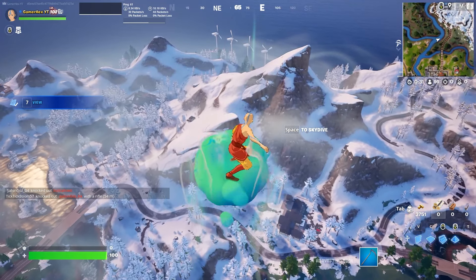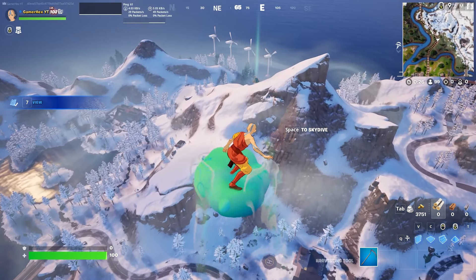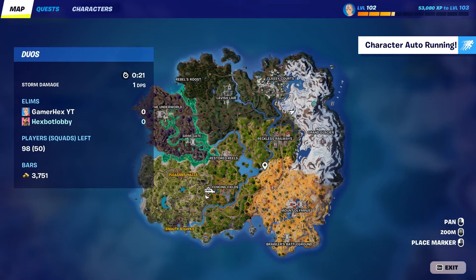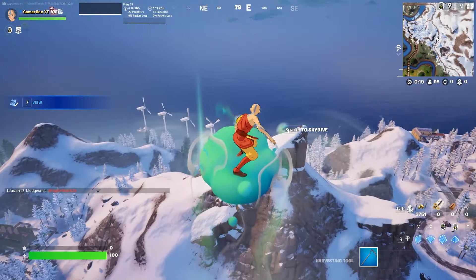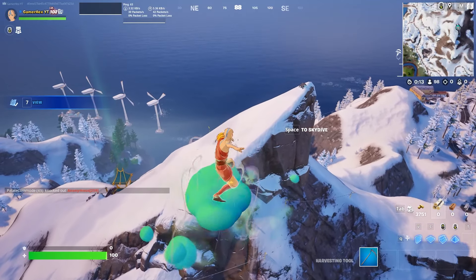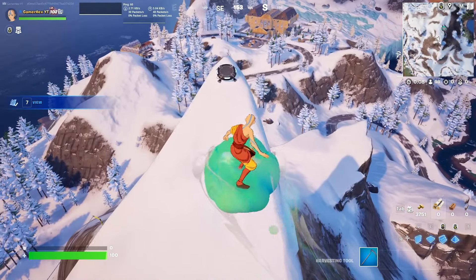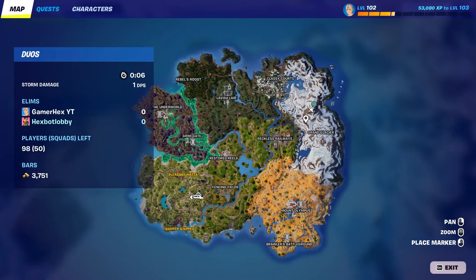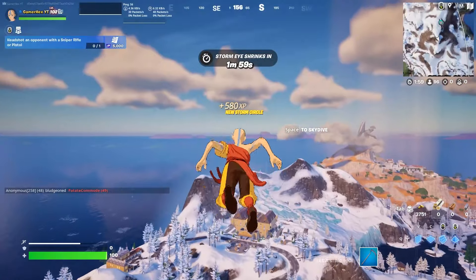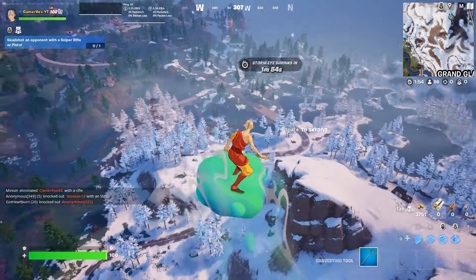Welcome back to part 9 events. Today we explain the air chakra challenges. For the first challenge you need to glide distance while gliding. Simply go down from the battle bus and start gliding to the ground. If you are already on the ground you can use launch pads and other items that allow you to fly again. Jump on a launch pad and start gliding again, keep doing that until the challenge is completely done.